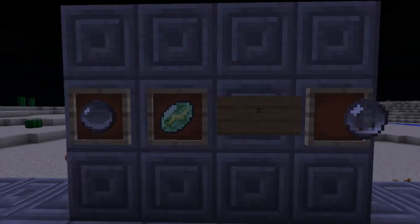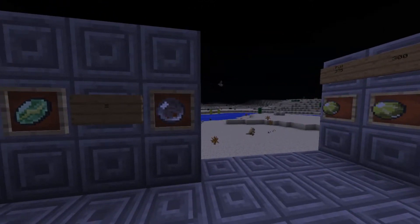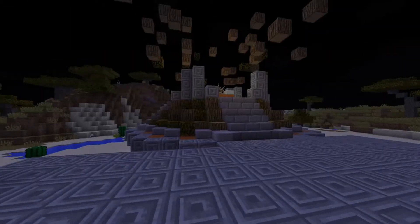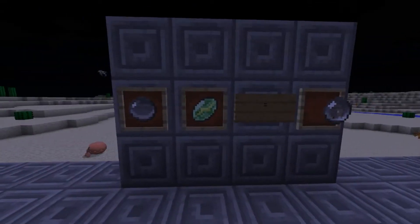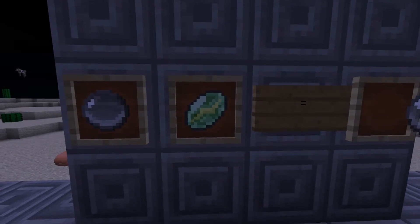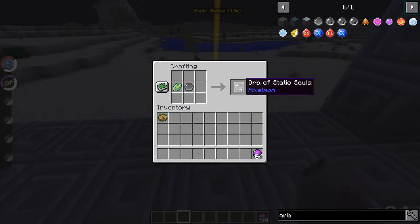To get a Septus to spawn, you need to insert a fully filled orb of static soul into the static shrine. To get an orb of static soul, you need a normal orb and a thunder stone, and simply combine them to get the orb of static soul.